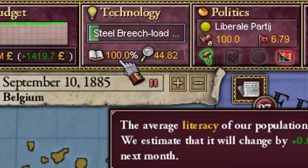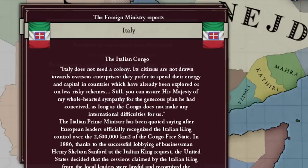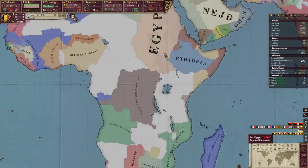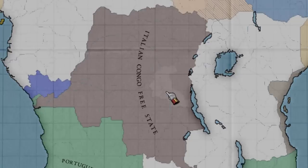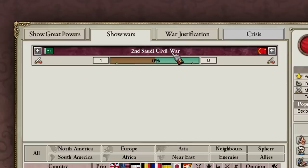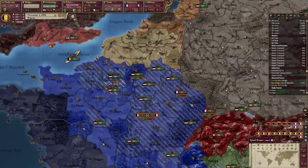I just realized that 100% of my population can read, but that's only because there's like two million people who are actually my core population. Oh no - who's gonna win the second Saudi civil war: the guy with one unit or the guy with zero units?